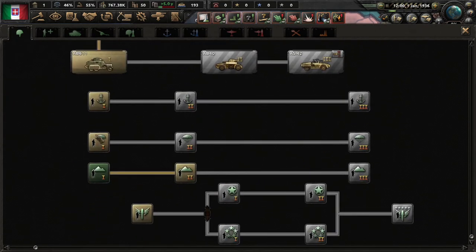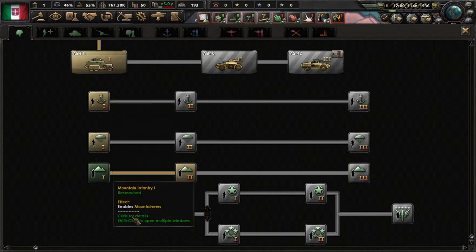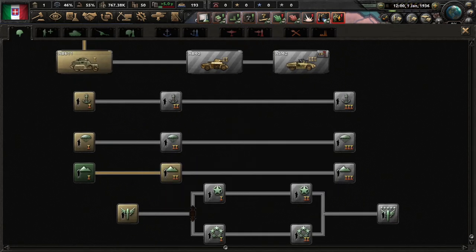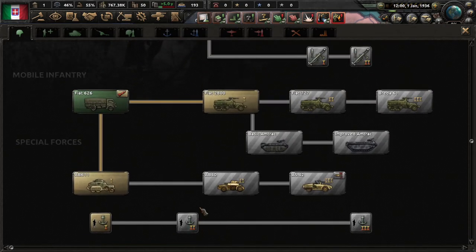Here you have special forces — basically your regular infantry but better in certain ways. Mountaineers are better in mountainous regions, paratroopers can be dropped from planes, and marines are better in any wet environment. These also enable you to have more special forces, since you can only have special forces as a percentage of your total army.